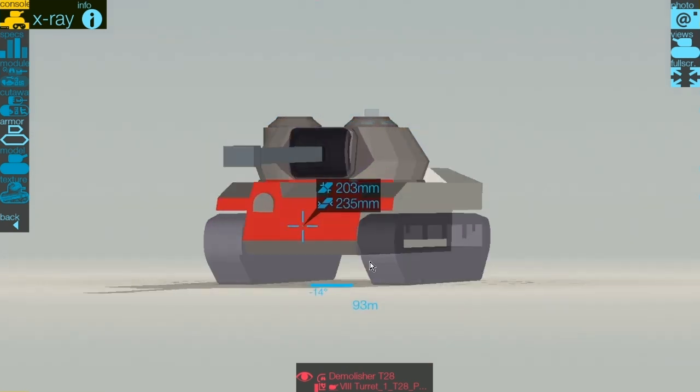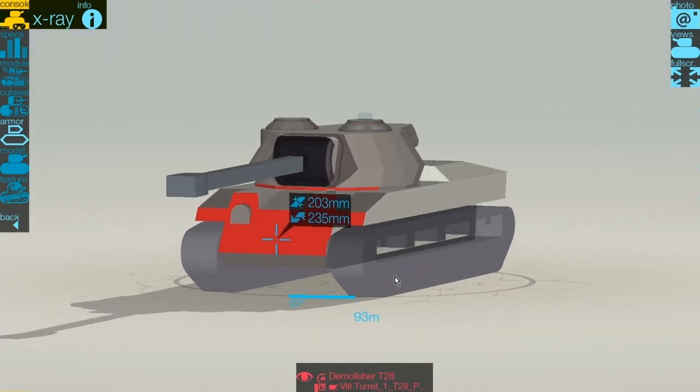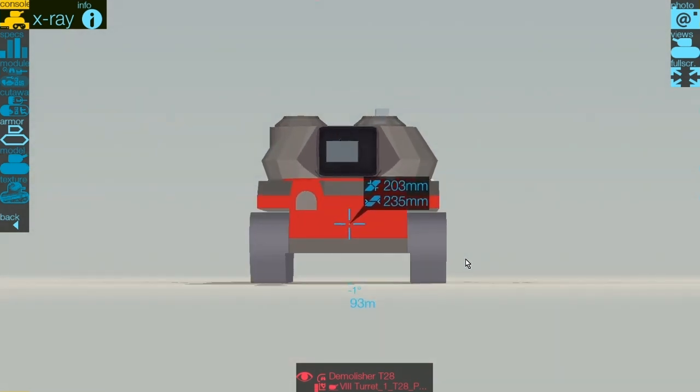Armour-wise: 203mm on the front of the hull. It is slightly angled — there's not a lot of angle but it isn't completely flat, so you do get a little bit of effective armour bringing it up to 235mm. Much like I've mentioned with other American hulls, the machine gun port is always a weak point — same as the T-series heavies: the T29, T24, T34, T32, T30.